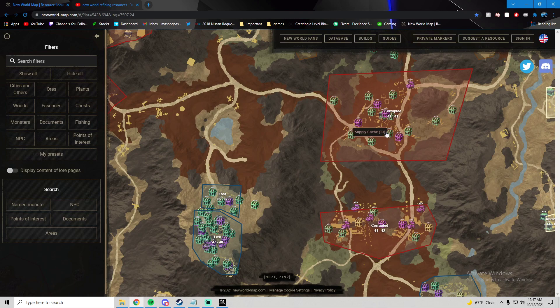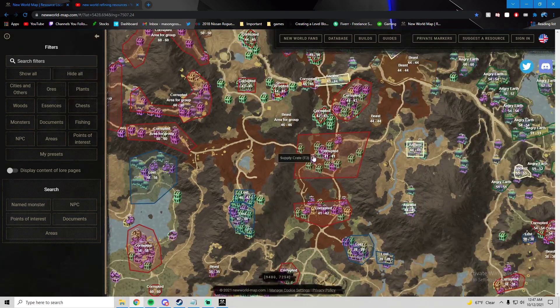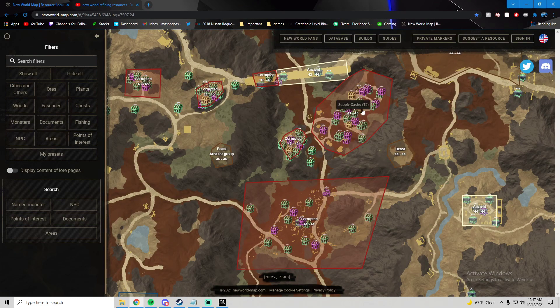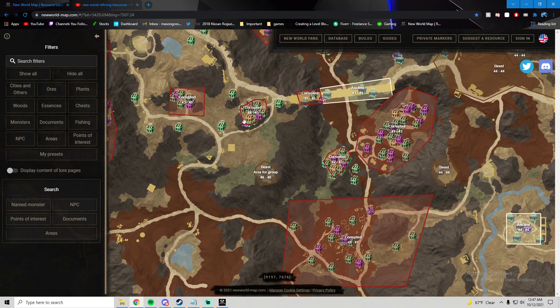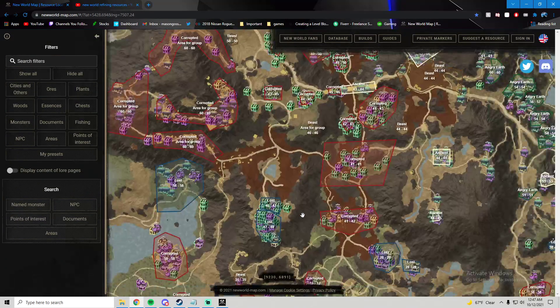If they haven't respawned, you can run over here, go down here, and loop back around. It's actually way better to come up here, hit these, then maybe loop to the left, hit this, hit this, and then come back down and hit this. I've done this circle a couple of times — I think that was the main portion of my two to three hours this morning, where I got those 1,200 resources.